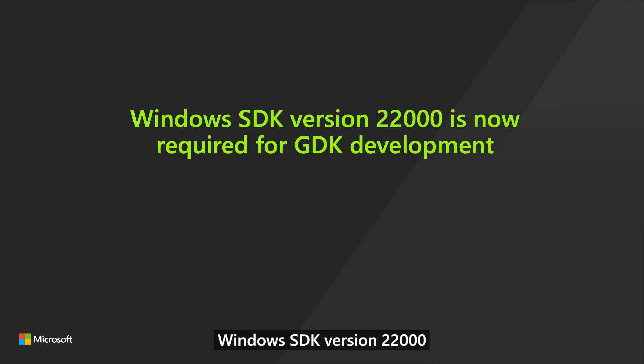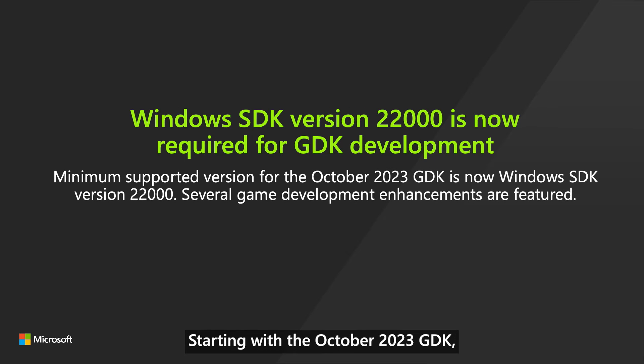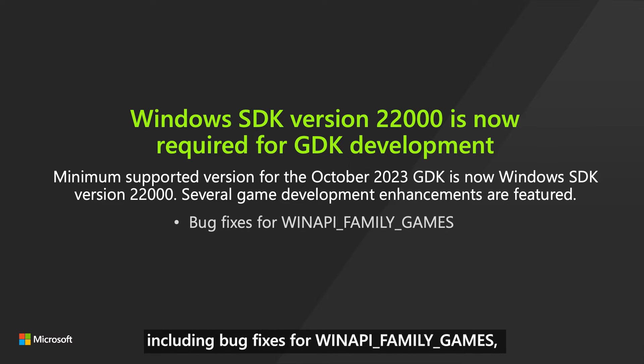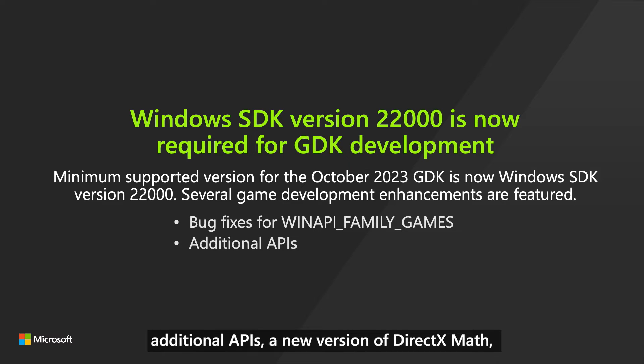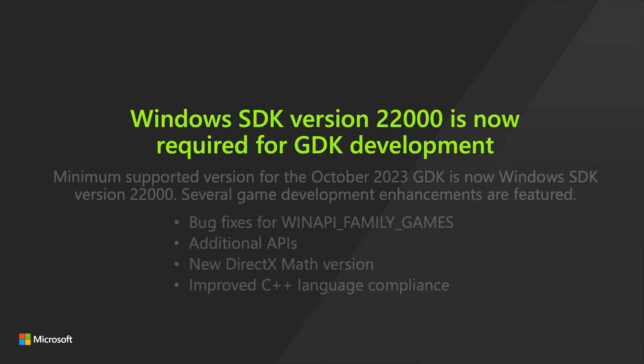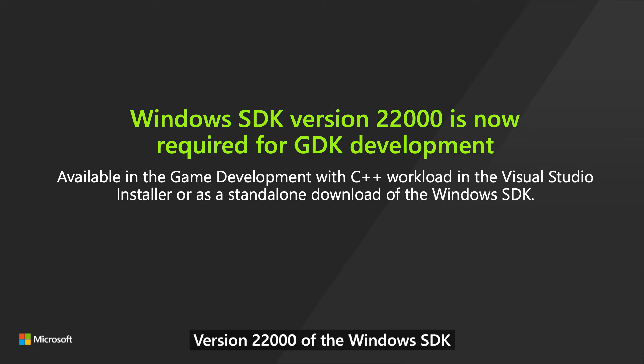Windows SDK version 22000 is now required for GDK development. Starting with the October 2023 GDK, the minimum supported version of the Windows SDK is version 22000. It has several improvements for game development, including bug fixes for WinAPI_family_games, additional APIs, a new version of DirectX Math, and improved C++ language compliance. Version 22000 of the Windows SDK is available in the game development with C++ workload in the Visual Studio Installer, or as a standalone download of the Windows SDK.